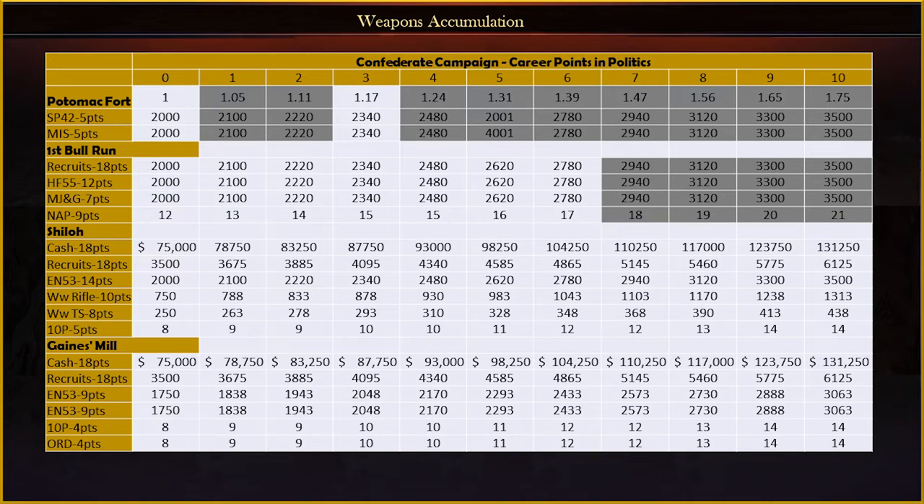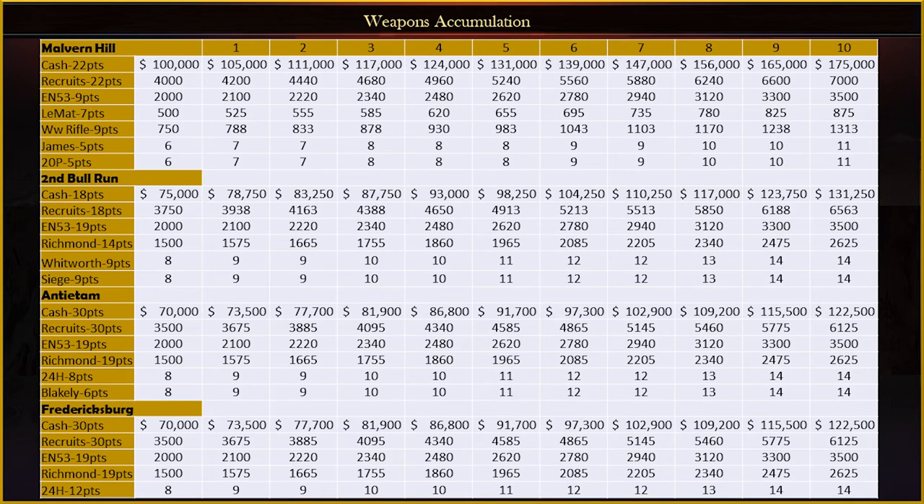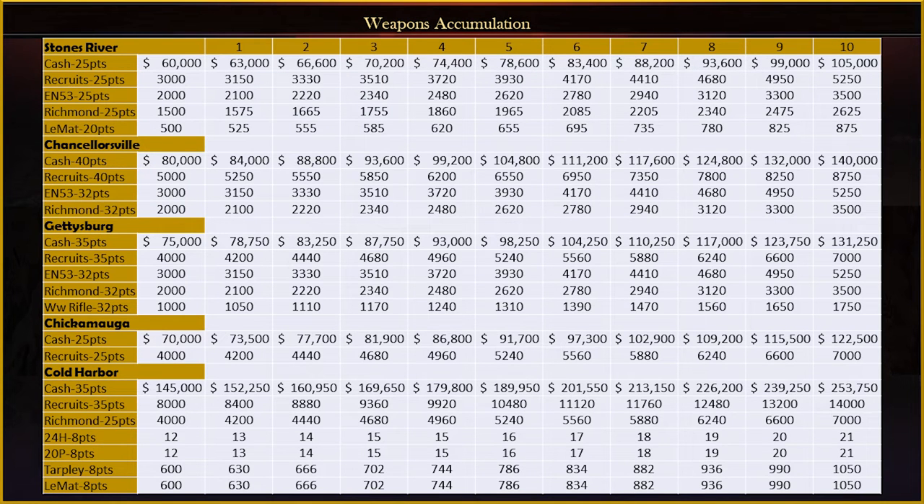Taking a look at the CSA campaign, you get a nice number of infantry weapons to start out. Post Gaines's Mill gives you two separate caches of '53 Enfields. The CSA gets a pretty nice assortment of weapons, but they don't get the big jump in numbers like the Union does after Malvern Hill and 2nd Bull Run. The cav weapons throughout the CSA campaign are top notch, and their EN-53s come with 80 melee, something the Union doesn't get with their most used weapons until Joslyn rifles come around towards the end of the campaign.